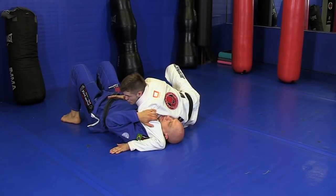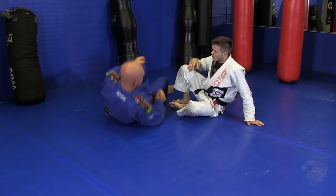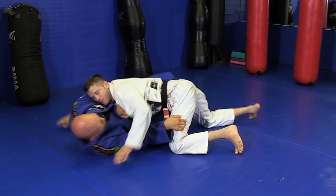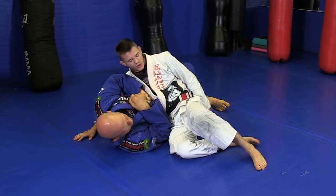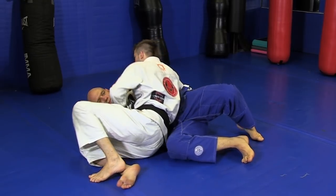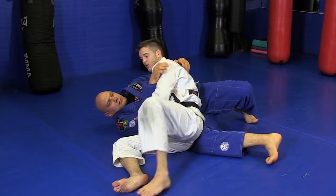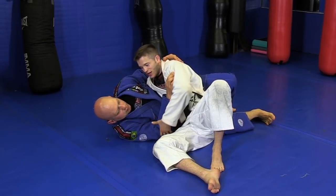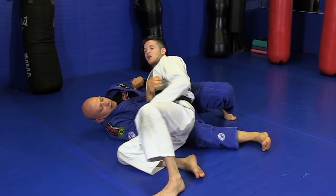The other thing that happens is the guard recovery — he starts turning and trying to bring that bottom leg inside. As soon as I feel that, I turn and sit my hip to the floor. When my hip is there, he's never going to get underneath me. So on a basic level, when he goes for that guard recovery, I switch, I have my underhook here, and I go. Stefan instinctively had his elbow down because he's a black belt — he knows he wants to bump my hip with his elbow.